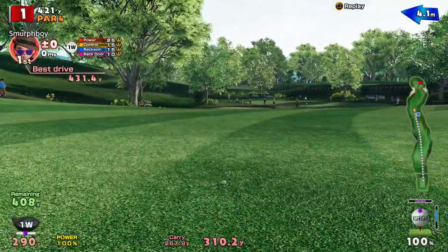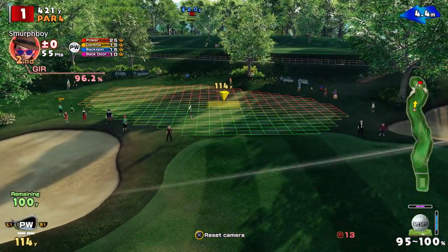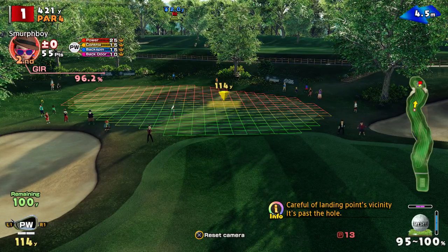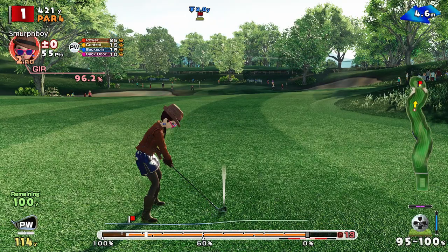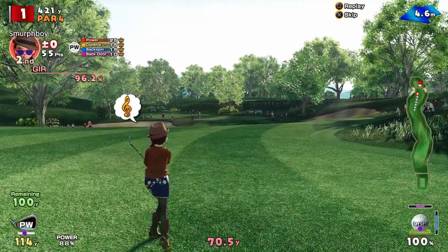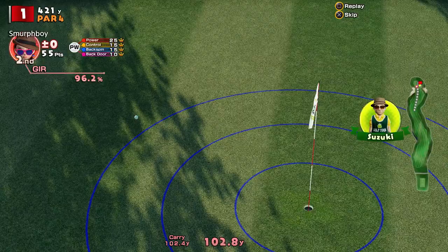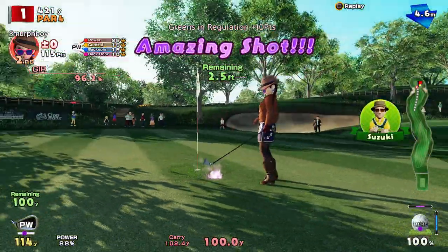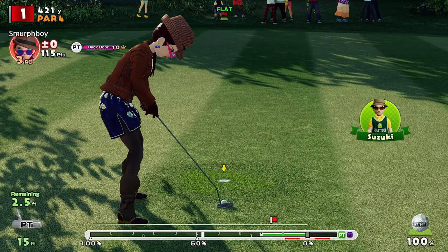Pins down the front. We're probably going to need either backspin, or if we do it normally we're going to hit that rough — so we might need a little bit more on it. We're going to go backspin. That's going to be a little bit left of the pin. Pretty close, though. Pretty straightforward putt.